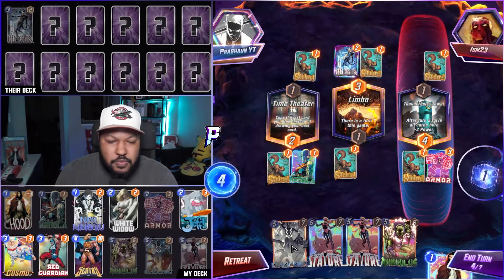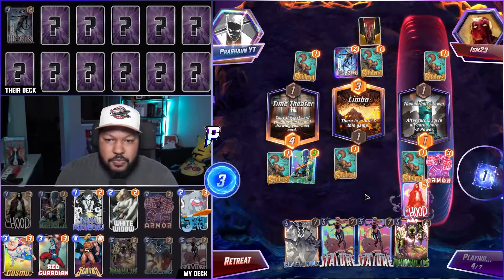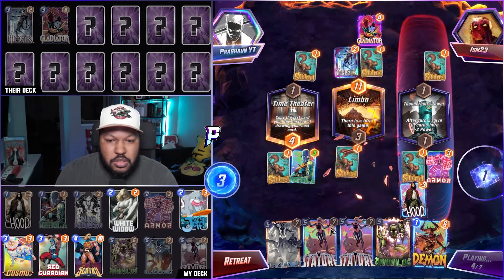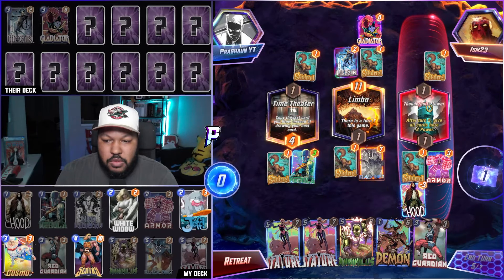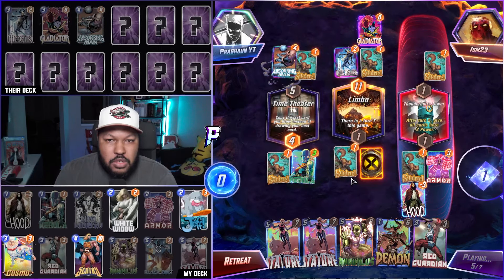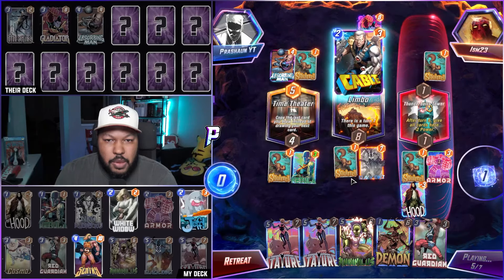Red Hulk is now a 17. Let's play Hood. They get Niko and Niko changes the location. Turn five — we're going to go Black Bolt. Let's see what we snipe from them. Gladiator again — what does it take? Sentry? Nope, Cosmo. Totally fine with that. Black Bolt takes out Cable.